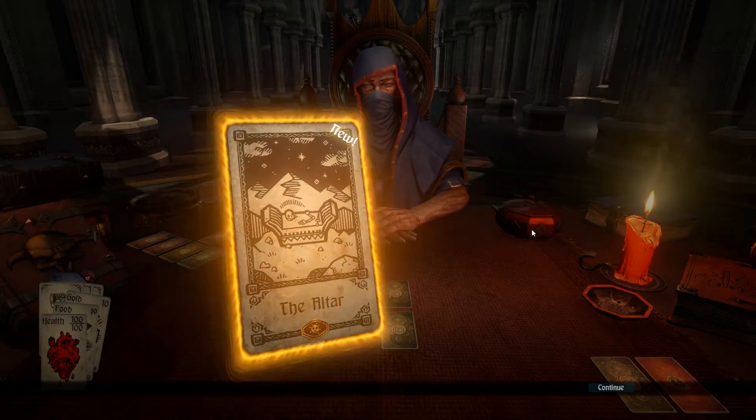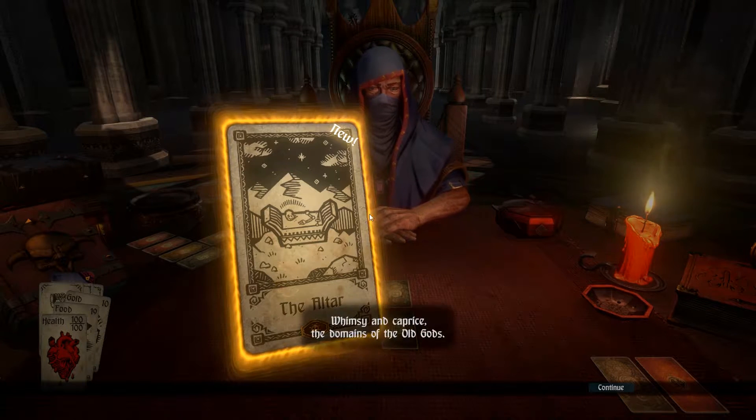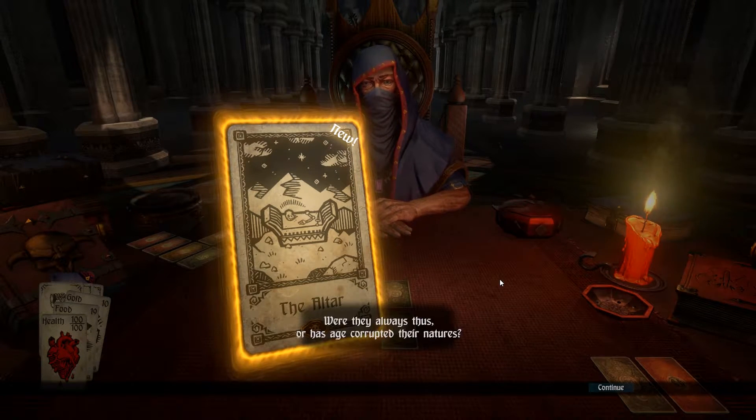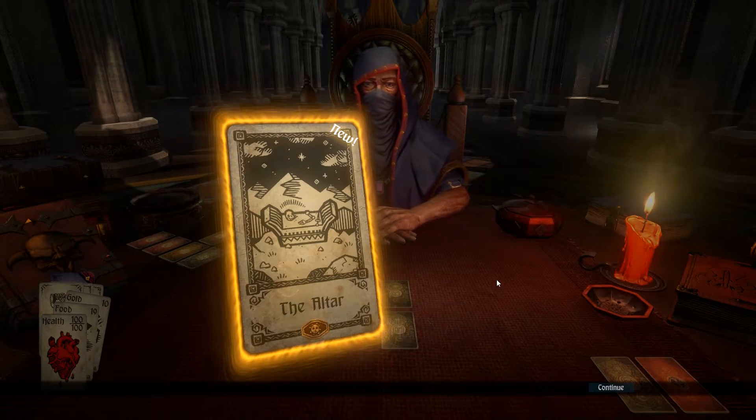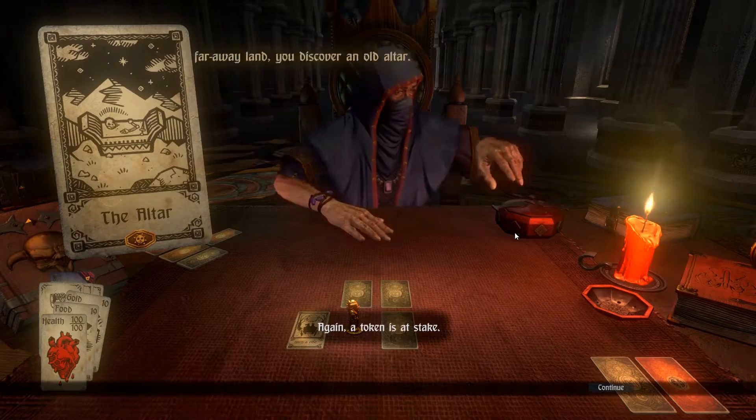And what do we have? The altar. Whimsy and Caprice — the domains of the old gods. Were they always thus? Or as ages corrupted their — you know what, I'm just going to let that guy narrate. He's way better at it. You don't need me to do that. I gotta click continue.